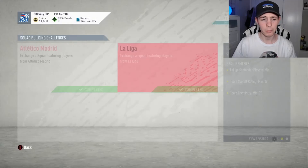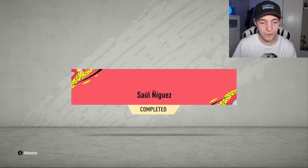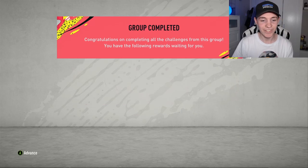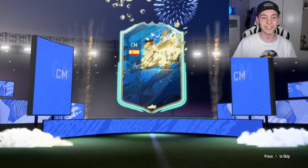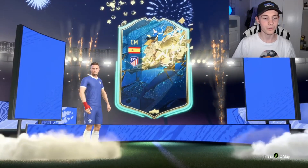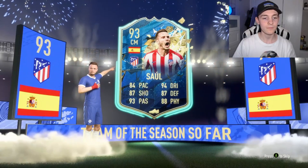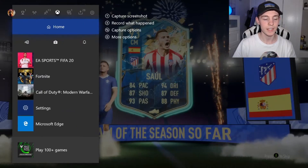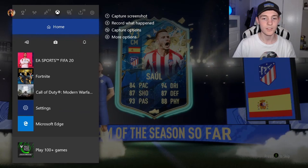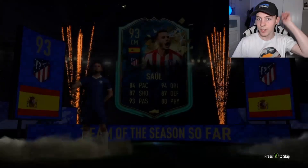We're going to submit this team for a Premium Gold Players Pack - and we are going to receive ourselves a 93-rated Saul! What a card - let's have a look at him walking out here. Oh my god, what a card! This is 93-rated Saul - let's get a screenshot for the thumbnail. What a card!